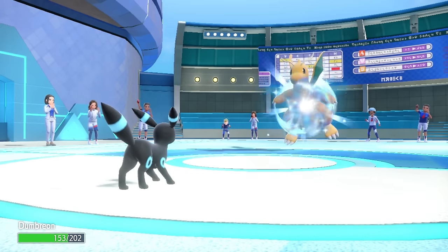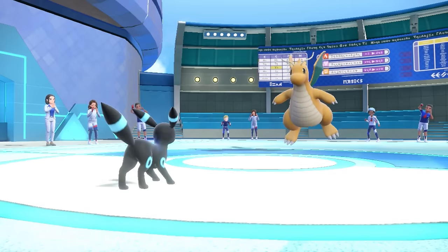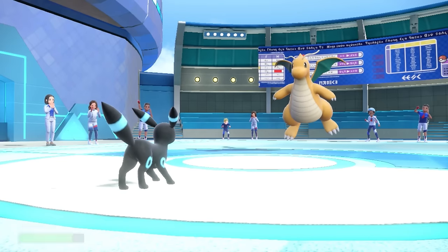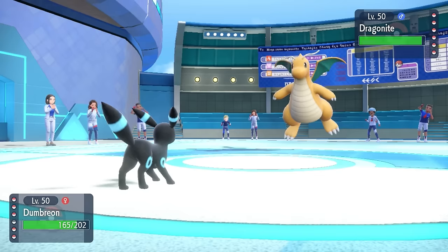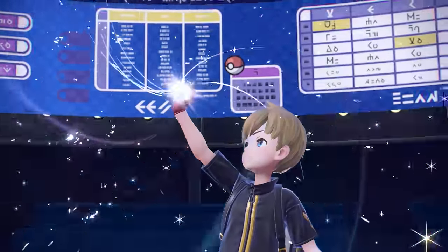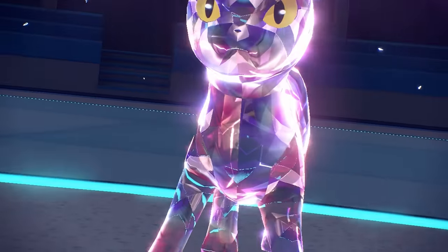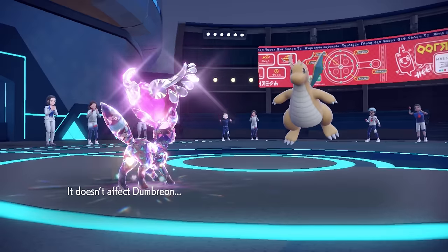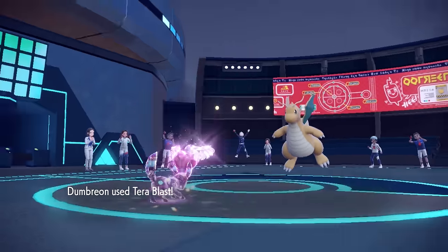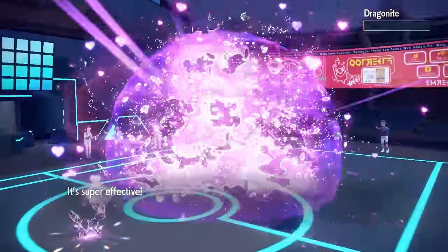I have a secondary option against this Dragonite. Their best damage is probably an Outrage or Dragon Claw, so I bust out the Terra Fairy — there really couldn't be a better time. Terra Fairy works really well on Umbreon defensively, and I love Terras that can completely block move types. Having a full resistance to Dragon is really going to help out. They go for the Outrage, and that no longer affects me because I am a fake-ass Sylveon. I also have coverage with Terra Blast, and that blasts this Dragonite right into hell.